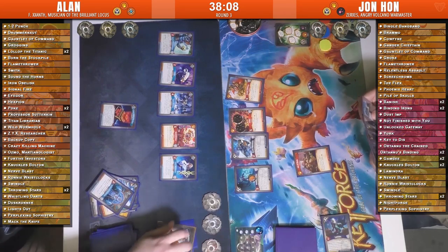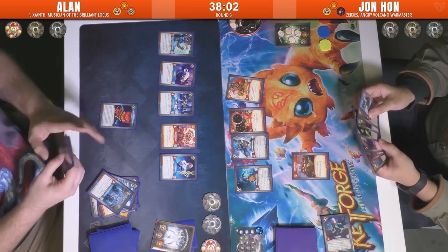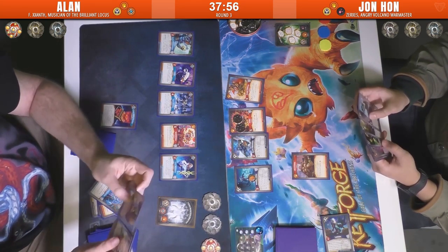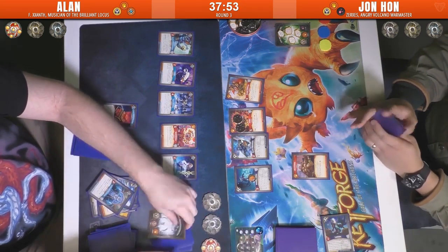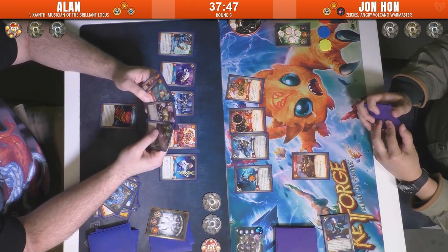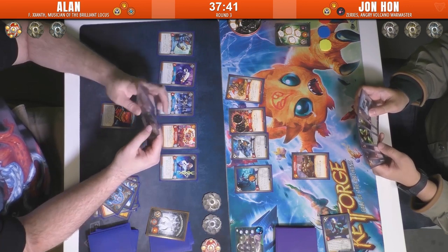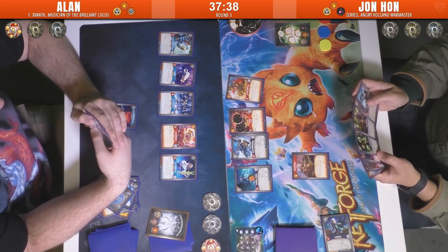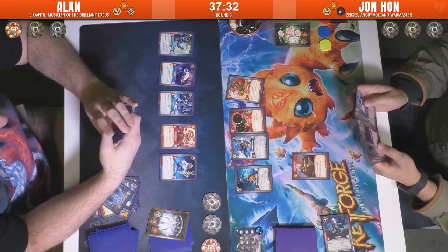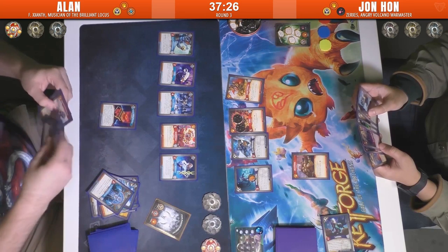There's still plenty of Amber there for Allen to forge a key. He's thinking about whether to pull his three-card archive — it's always a question, because with the Librarian still in play you're going to keep building your archive, so you can leave it for a bigger turn later. He doesn't have Logos cards in hand at the moment, but with four Logos creatures on board, he's still going to go Shadows and pulls his archive.